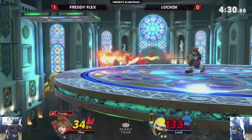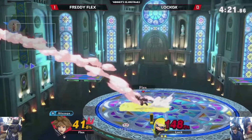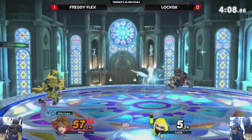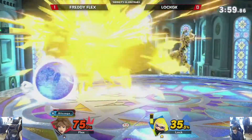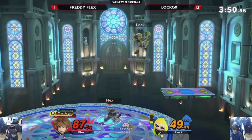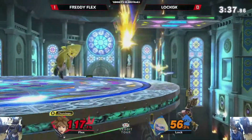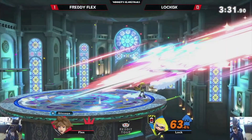At 133%, Inkling's got to be really careful about what moves they get hit by. And actually, this is a really good stage for Inkling with the wall jump as well. Tried to go for the nair — back air definitely going to take that. One thing I appreciate about Lock's ink management is he doesn't have to charge it to full every time — he just keeps enough for a splat bomb just in case. Good down smash, that's going to take it. Good charge down smash, using the rest of his ink — ink management.